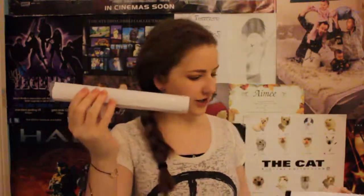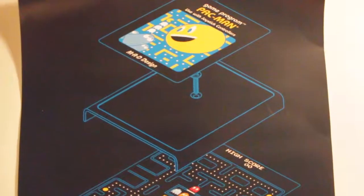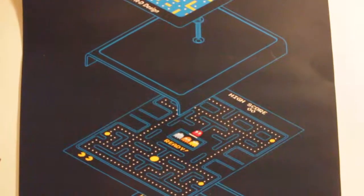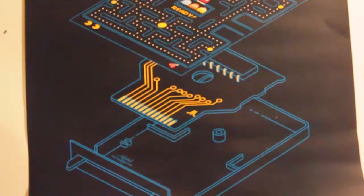Next we have a mysterious white cardboard box. What is inside this? It looks like a poster or a scroll or something. Let me open this now. Oh, that's cool! It's like Pac-Man! It looks like how you make Pac-Man — like a game cartridge, the insides of a game cartridge, and there's the game stick. That's cool.